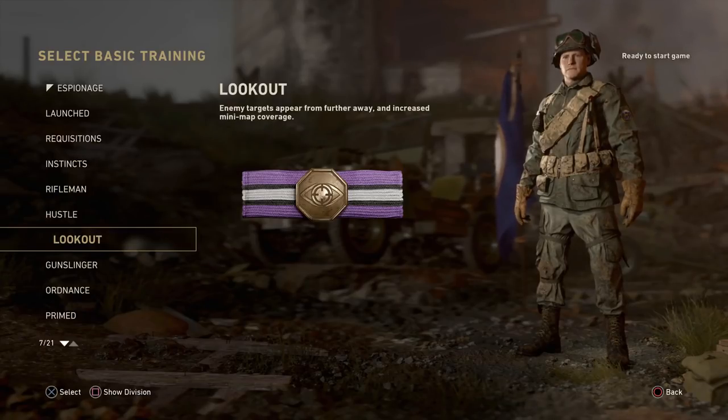Moving on to Lookout — with this one, enemy targets will appear from further away, meaning the red name tag above enemies appears at a much greater distance. In addition, you get increased minimap coverage. From testing in the beta build, this actually doubles the size of your minimap coverage.